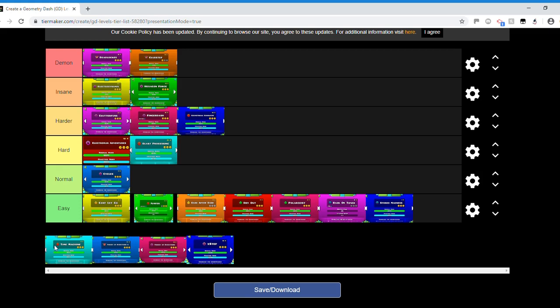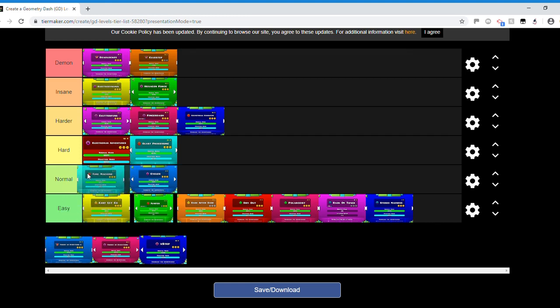Time Machine is going in the normal category, ahead of Cycles. The reason it's ahead of Cycles is because of the cube timings at the end — the upside-down section with the green background and triple spikes, which are much harder than anything Cycles has to offer. Cycles doesn't really have any hard parts, but Time Machine has that one tricky upside-down section at the end.